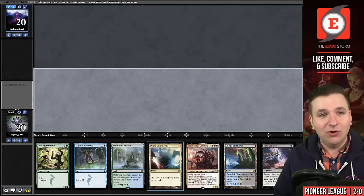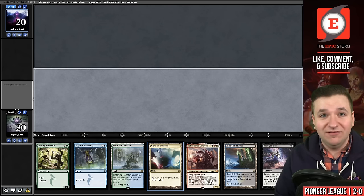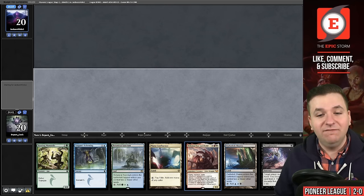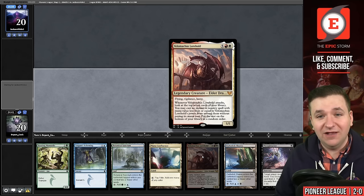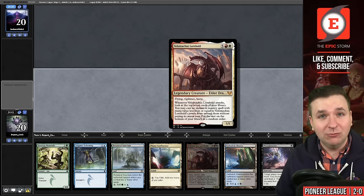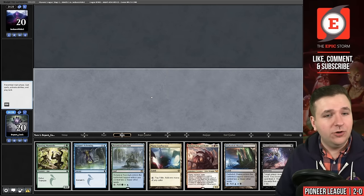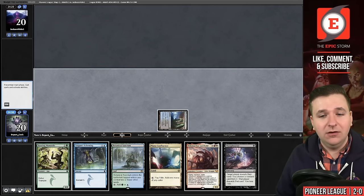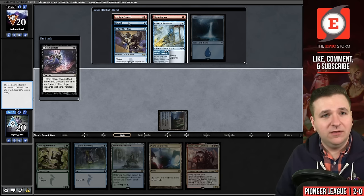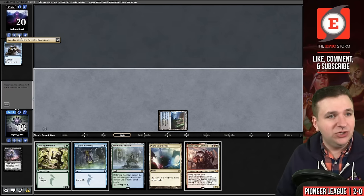Theoretically, in our 18 land deck, we could find another Mana Confluence and hardcast the Velomachus alternatively. But we wouldn't be able to use the time walks because it wouldn't have the plus one plus one counter from Neoform. Dark Slick Shores and Thoughtseize — we're facing Phoenix. I'll take the Consider and pass the turn.